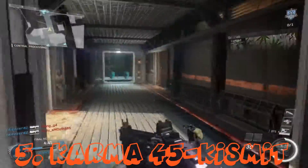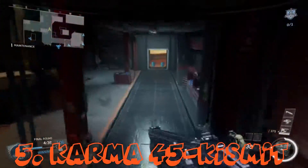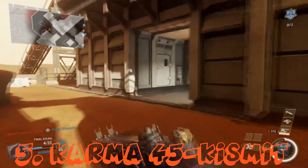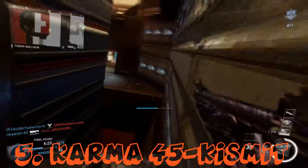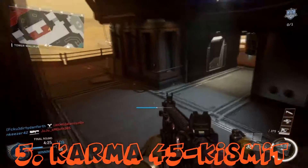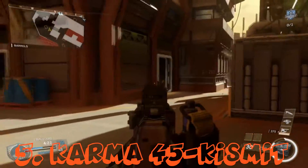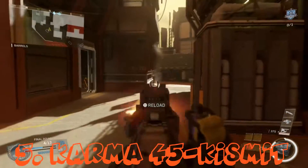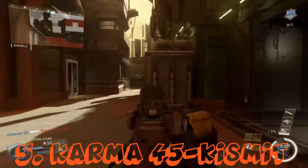The Karma 45 — this is the Kismet variant — full auto ballistic firearm. Built-in dual magazines provide faster reload and increased ammo capacity. Now, the claim of faster reload — to me, that is complete horseshit. I don't find that this thing reloads any faster than any other weapon in the game. If anything, it feels slower. It definitely doesn't reload any quicker than any other weapon.